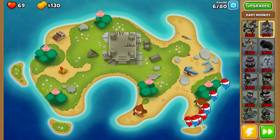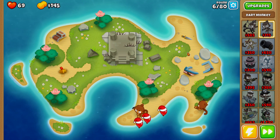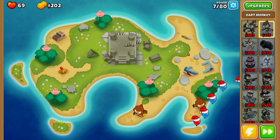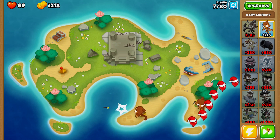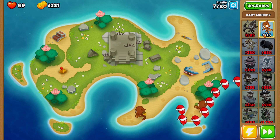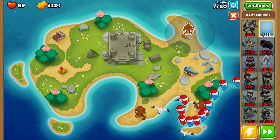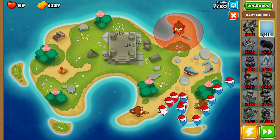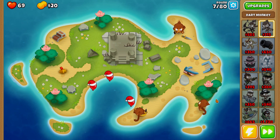When it comes to placing down your dart monkeys, it is important to try and place them as close to where I have them as you possibly can. The reason being is I place my dart monkeys to try and benefit future rounds. The next thing we're going to be doing is placing down another dart monkey right here at the very top — this dart monkey at the very top is very very important.